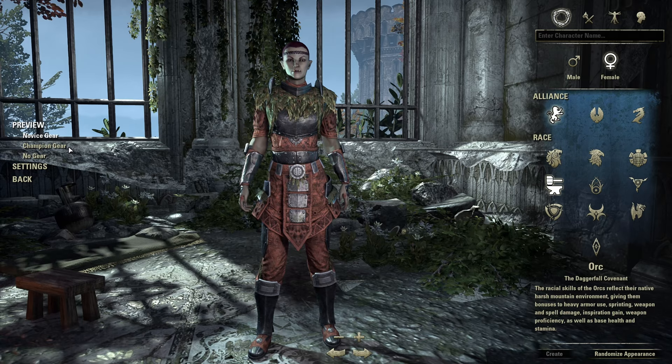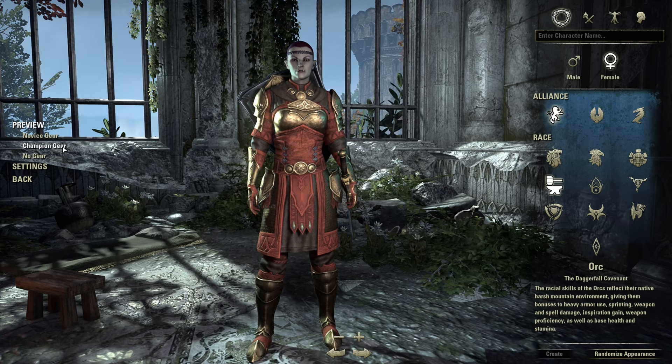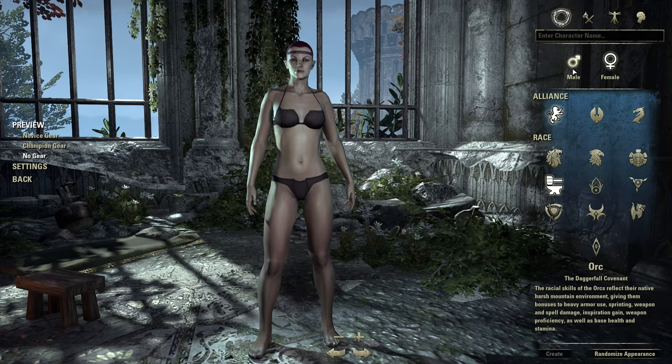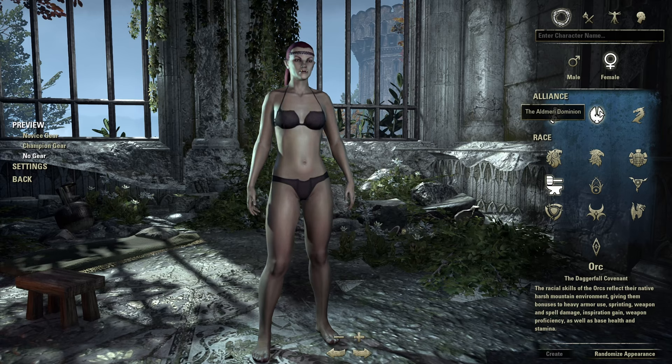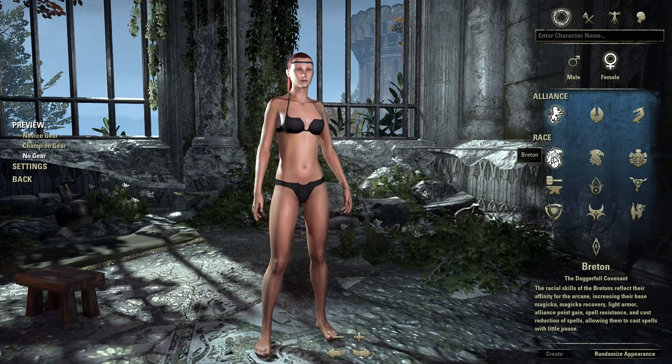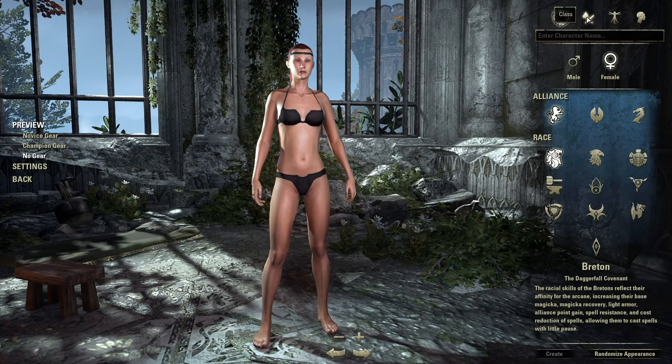The first thing you'll want to do is create a character. You'll be greeted with a choice of three factions that have three races to choose from. Factions only matter when it comes to the main storyline and overland PvP. You'll only be able to group up with players of your own faction in Cyrodiil and the Imperial City, but this has no bearing on Battlegrounds, Dungeons, or any other content. There is an option from the in-game store to unlock the ability to make any race for any faction, as well as unlock the Imperial race. The races themselves come with different passives, but when starting out, just choose what looks more fun to you, as the passives are minimal in how they affect play.